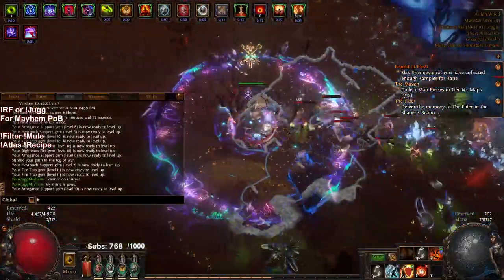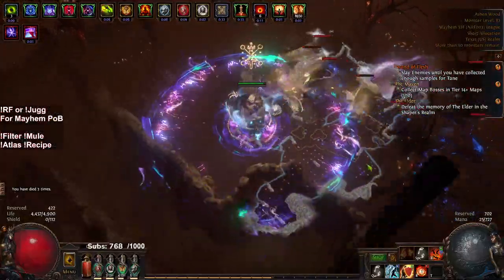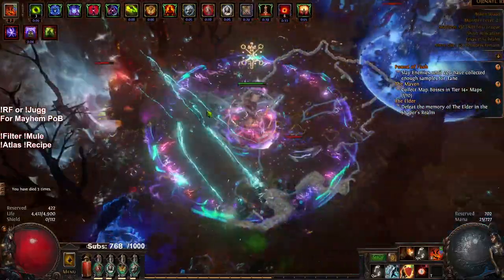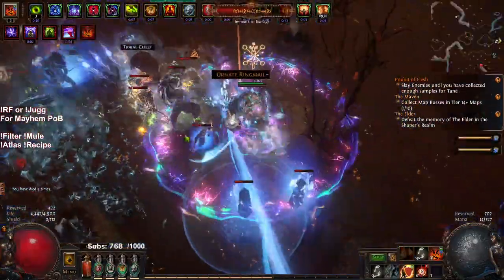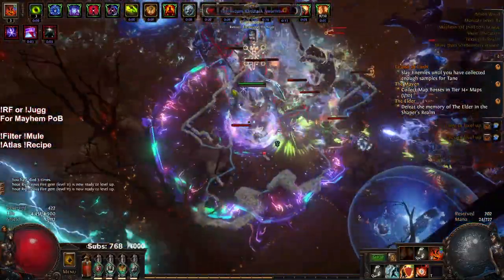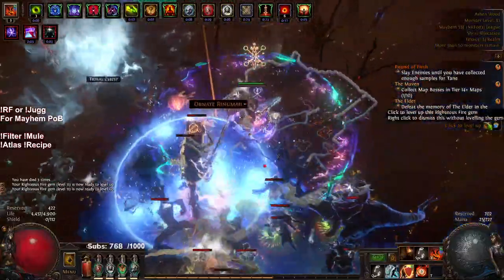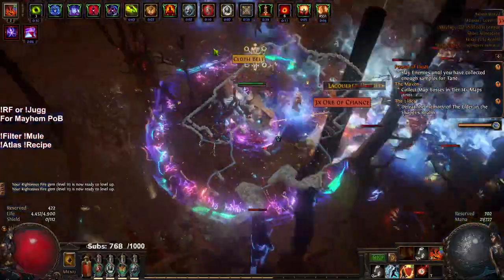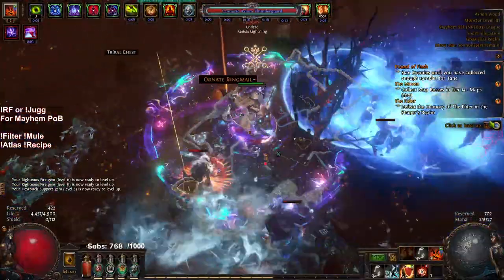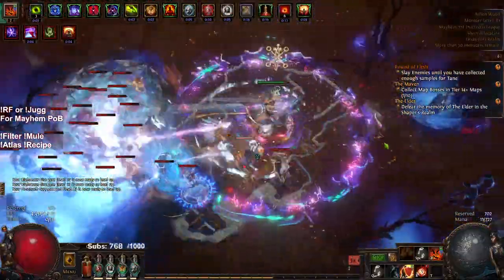Somehow, playing as reckless as I am, this character is only at three deaths. The funny part is all three of those deaths were before I got my Uber Lab. So basically, once I was actually a Jug, I have not really had any deaths since then. I've had a few close calls, as it is Mayhem, and the calls are very close — you could basically consider this entire map you're in.